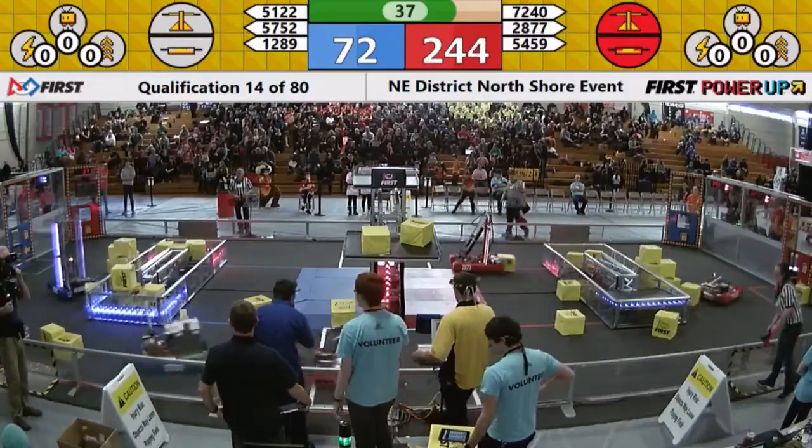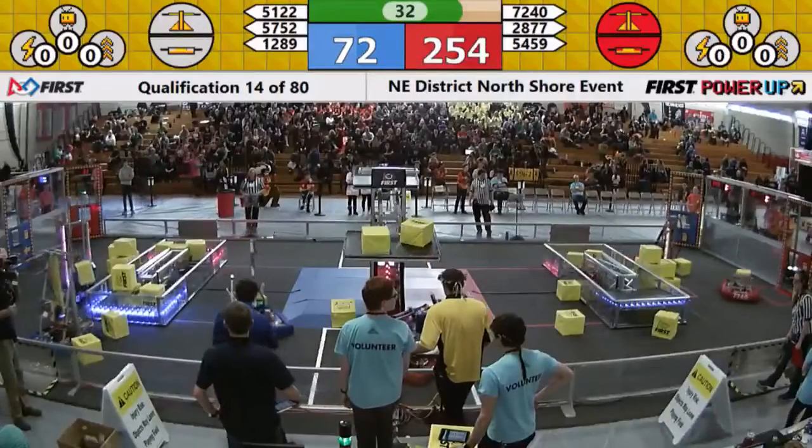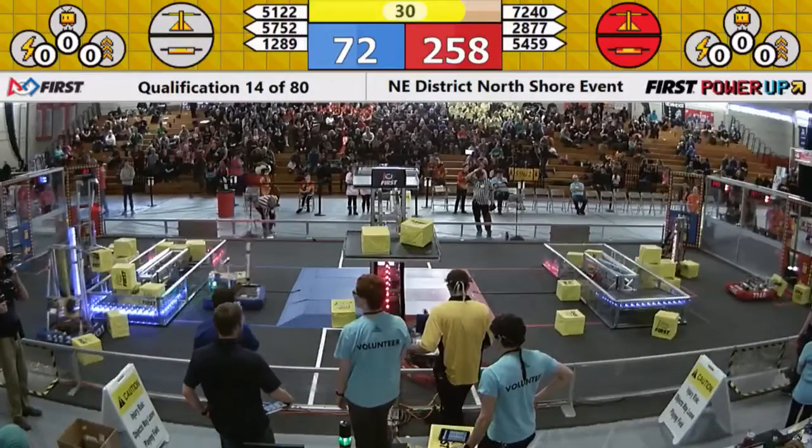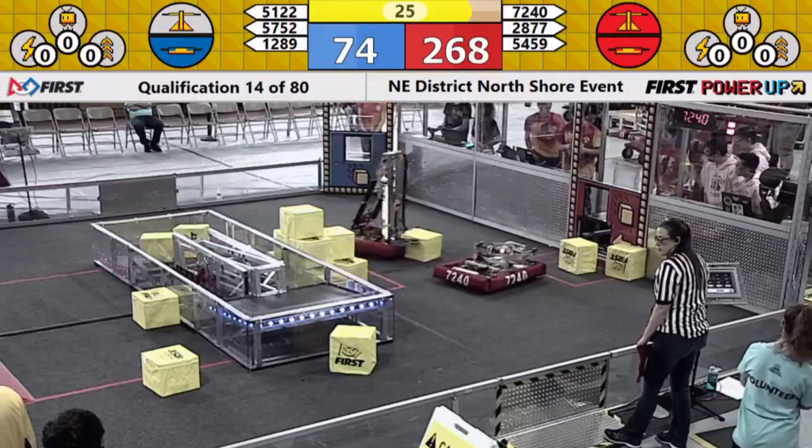Ligerbots looking to place another one on the red side of that switch. As 57-52 plays some defense on 54-59, the Tigers. 12-89 drops one more on the blue side of the switch. And with that sound, we're entering our end game.